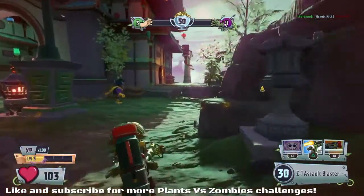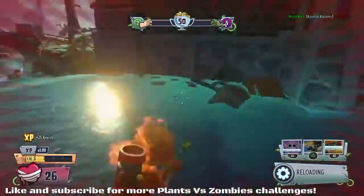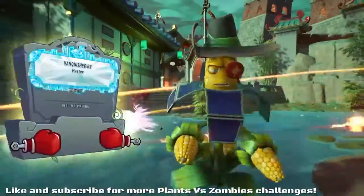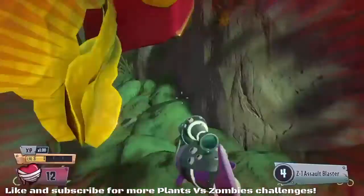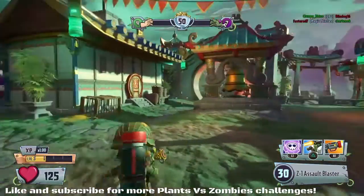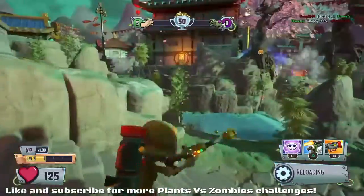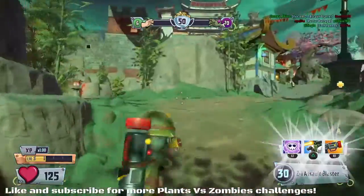I picked Team Vanquish rather than Vanquish Confirmed because it's the most standard game mode. Turf Wars relies on how well your team pushes the garden and graveyard and whether you capture it. Vanquish Confirmed requires you to pick up orbs to get the kills counted, so you can get loads of kills without picking them up. With Team Vanquish, every kill counts toward winning the match, so games generally last the same length with no real advantage or disadvantage.